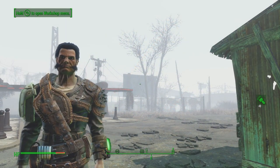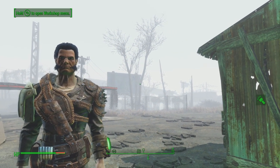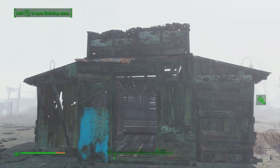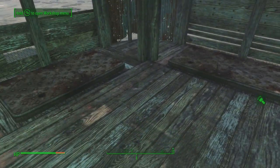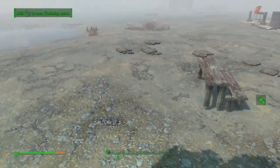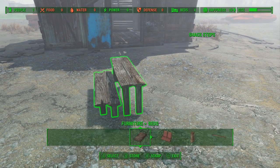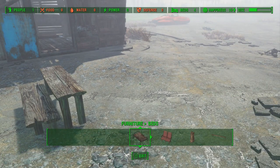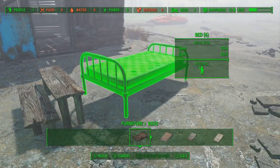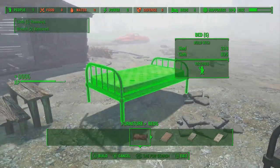Hey, welcome back. We're playing Fallout 4. From my last video on tips and tricks on how to build, I got a few messages about the bunk bed and how you could maximize space. So as you can see here we have a small shack with three beds. Now I'm going to use my technique of the shack stairs and try to put a bunk bed together that looks semi-real — at least as real as you can get in Fallout 4.